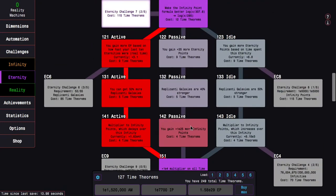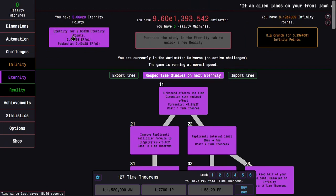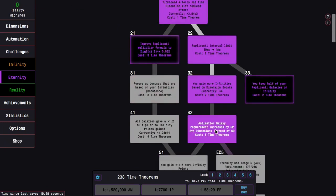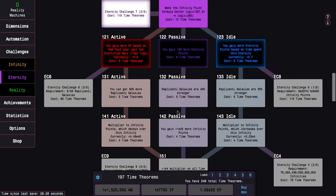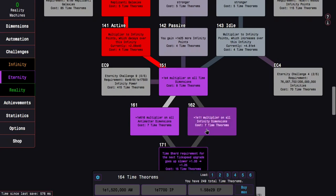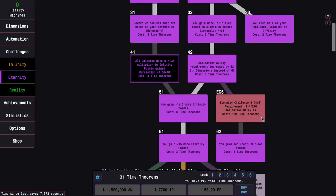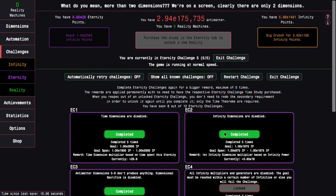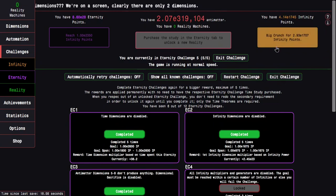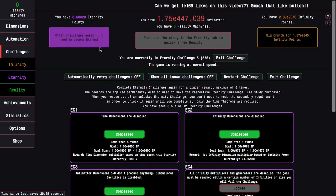At this point I really think time theorems are not really the problem — it's more based on can I actually complete the challenge. I want to go back to Eternity Challenge 5 because I'm going to be able to have a lot more time theorems now — I can almost do the entire tree with EC5, which is crazy. I can basically get everything except maybe 41. I should be able to pretty easily do the last completion of Eternity Challenge 5 with this fully decked out time study tree. E1745 to E2000 — I need only E2350. And there we go — that was super easy.